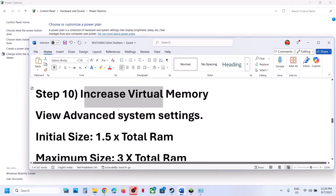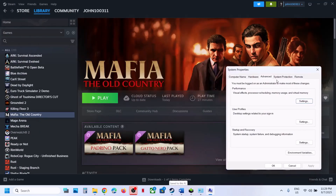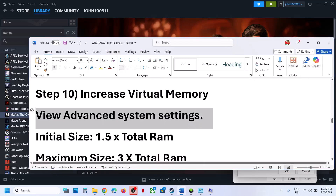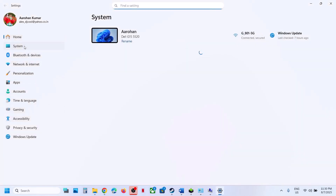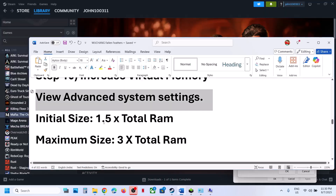The next step is to increase virtual memory. Type View Advanced System Settings in the Windows search box and click on it. Under Advanced, click the first Settings button, go to the Advanced tab, and click Change. Uncheck the box which says Automatically Manage Paging File. Select the drive where the game is installed and select Custom Size. The initial size should be 1.5x your total RAM converted to megabytes. For example, if you have 16 GB RAM: go to Windows Settings > System > About to confirm your RAM. Then calculate: 16 GB × 1024 = 16,384 MB × 1.5 = 24,576 MB as the initial size.